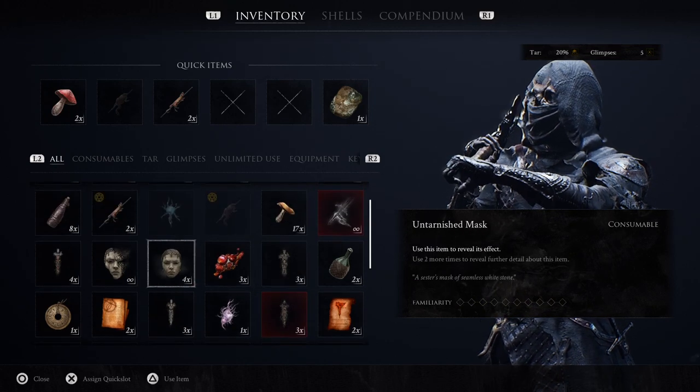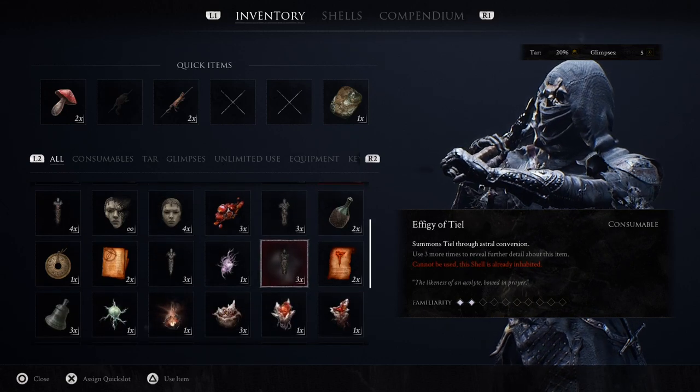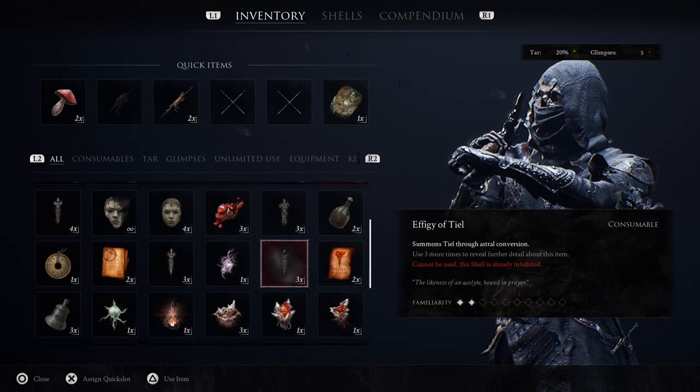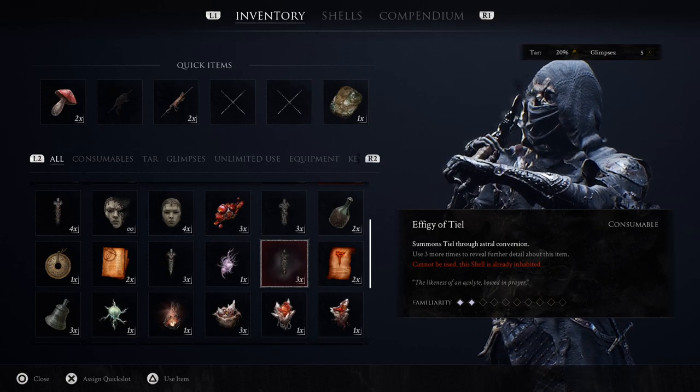For example, this red one at the bottom is for the Tiel. I'm already wearing it so I cannot use it, but if you use it you'll immediately change to that shell. Yeah guys, that's it, thanks for watching and stay awesome as always.